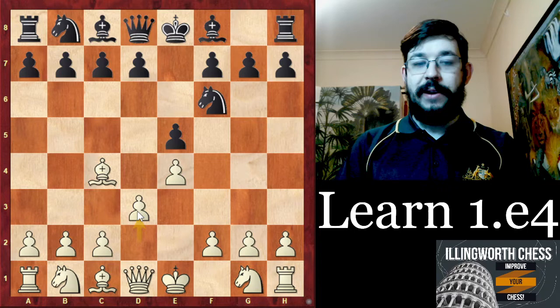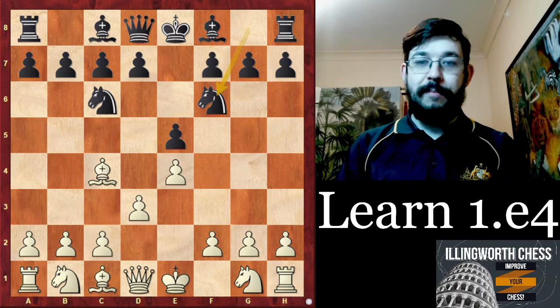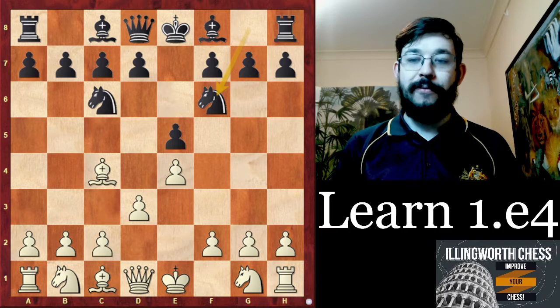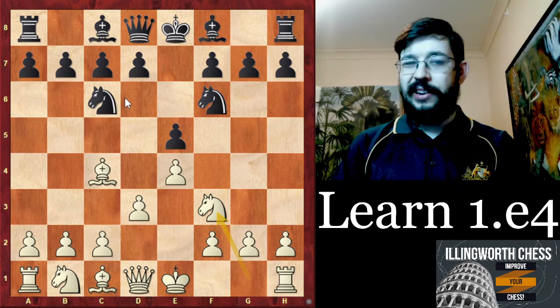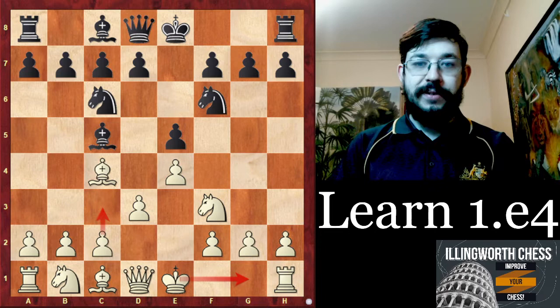After Nf6, d3, and if black plays Nc6 — which is what happened in our game — we have a choice in how to play. This shows a key advantage of these lines: there's often more than one way to play the position, so if you get bored of one approach there's always another option. One way is to play Nf3, transposing back into the Italian game having avoided certain lines. After Bc5, castles and c3 are the typical high-level moves.